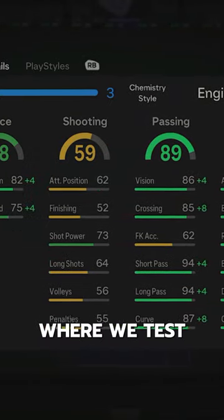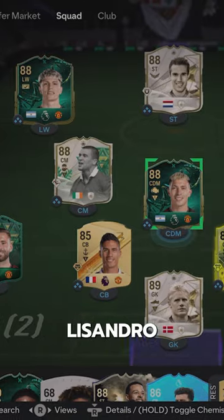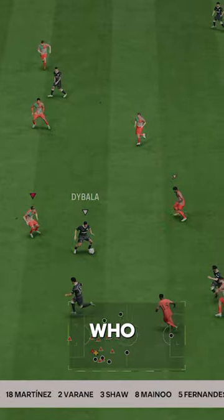Welcome to Baller or Bust, where we test FIFA cards so you don't have to. We've got fully evoed Lissandro Martinez, and we acquired him for free via the Patrick Who Evolution.